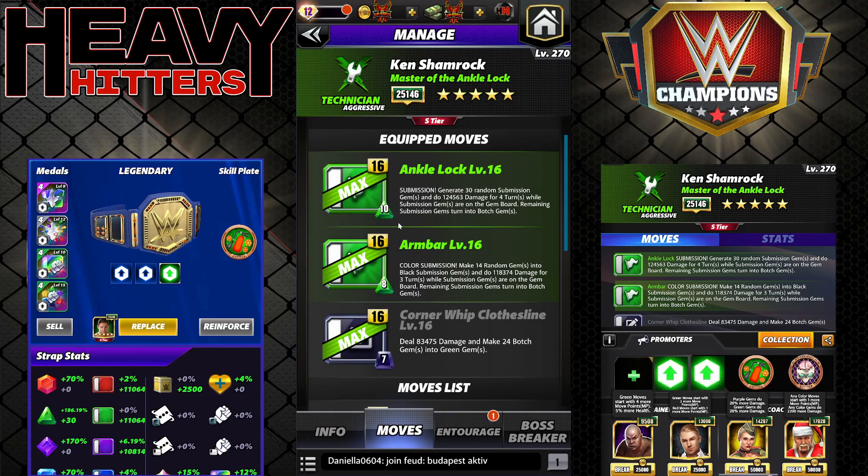Ankle Lock: 10 MP, green submission — generate 30 random sub gems, do 124k damage for four turns; remaining subs turn into botch. Armbar: 8 MP green — I can never say that without thinking about Jericho's armbar promo — make 14 random gems into black gems, do 118k damage for three turns; remaining gems will turn into botch.